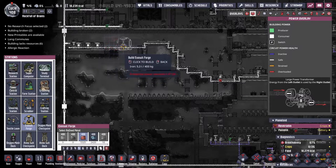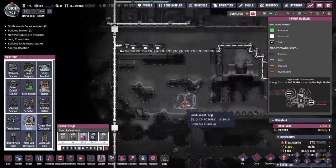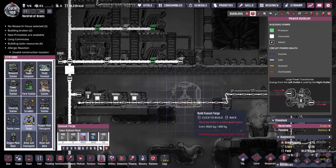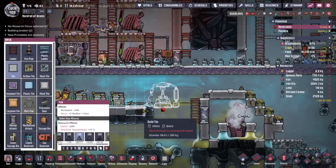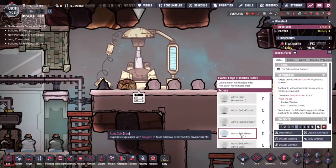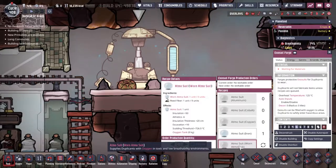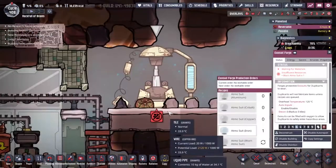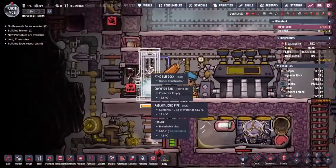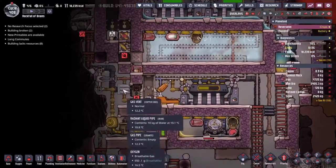We need some room for an exosuit fabrication unit - the exosuit forge. Where are we going to stick it? All the way over here with the flowers - that's close by. Changed my mind - this is closer. Exosuit forge, beautiful! We can make one out of iron. I'll also forever queue up the repair for the worn-out suit - that should make sure we are fully catered for. We need to get some oxygen up here.